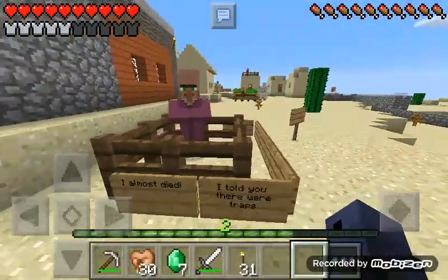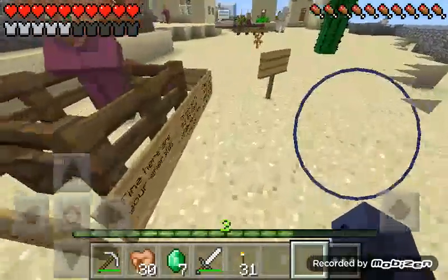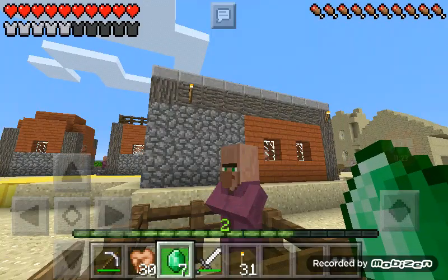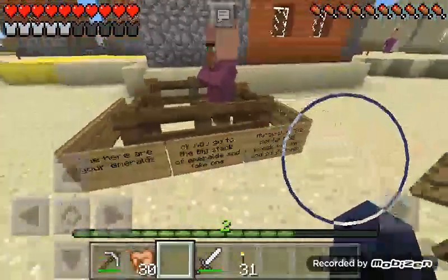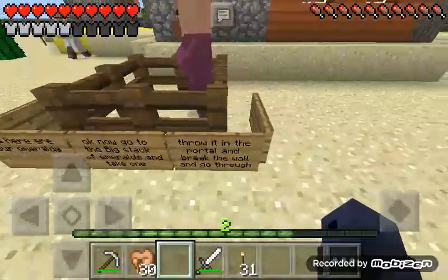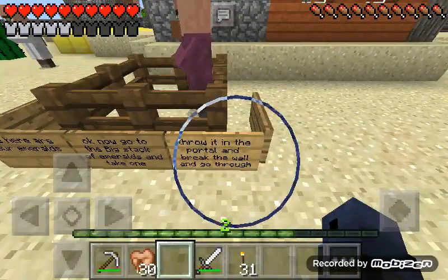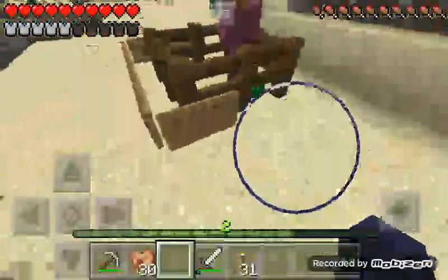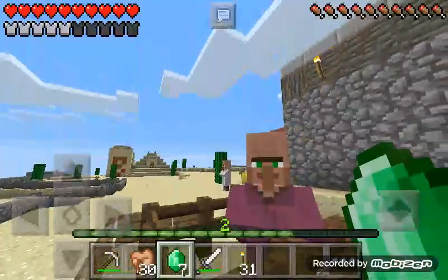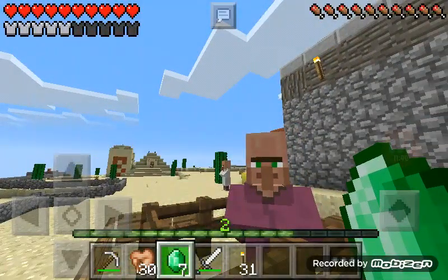'I told you there were traps.' Fine, here are your emeralds. Jeez, so inconsiderate. 'Now go to the big stack of emeralds, take one, throw it in the portal, and break the wall and go through.' Okay, thank you. Let me speed it up — well, I'm not even taking the emeralds, let's see how it is.